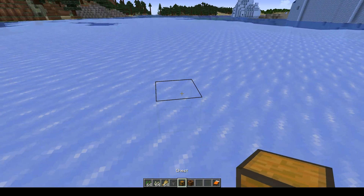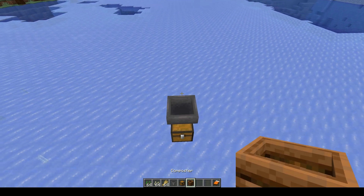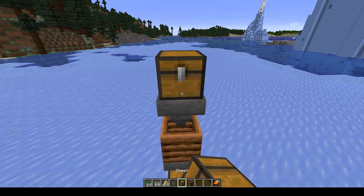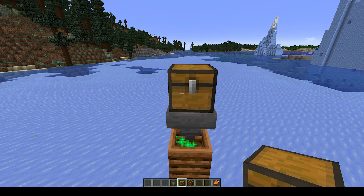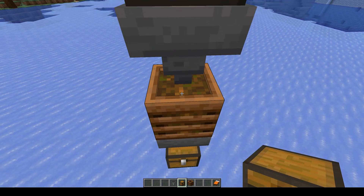To do that, all you gotta do is plunk down a chest, then on top of that put a hopper, on top of that hopper slap down a composter, with another hopper and a chest on top. When you put anything organic inside here it'll automatically fill up the composter — and you can see it working right here.